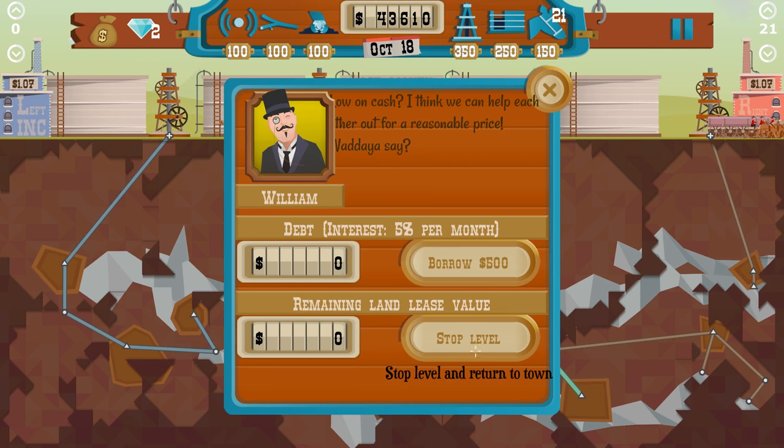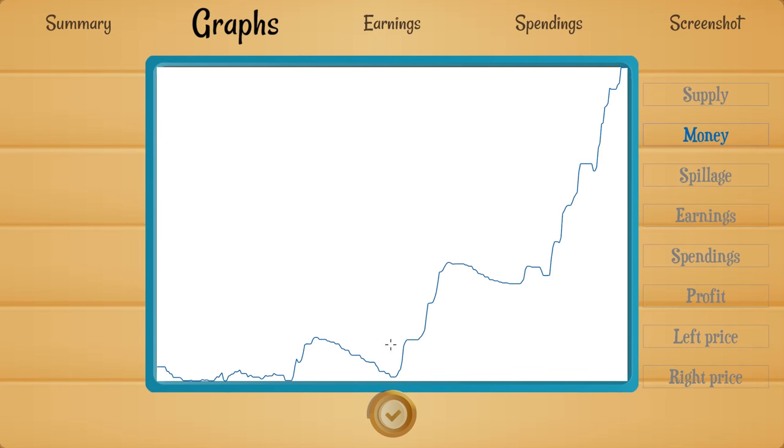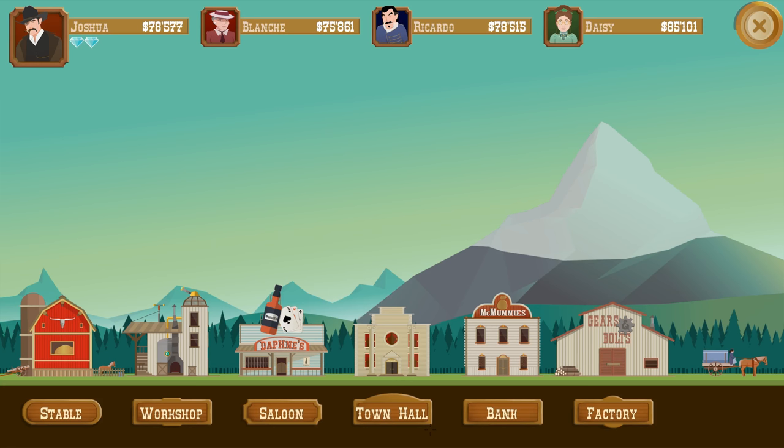We didn't take an interest loan this time, so in the end we made 46,000. No loan — it worked out. We made 118 and 115 per barrel — overall 116 per barrel. That's okay, that is a good price. That was a really chaotic map. I hope you guys enjoyed this episode of Turmoil. If you did, please leave a like, hit that like button, and I hope to see you guys in the next one. I'm Weasel, I'm out — bye-bye!